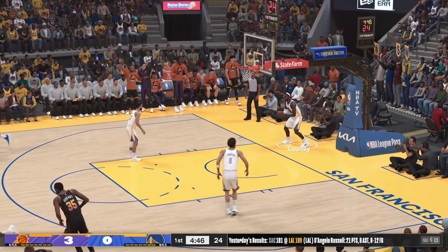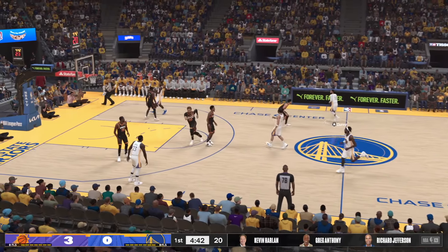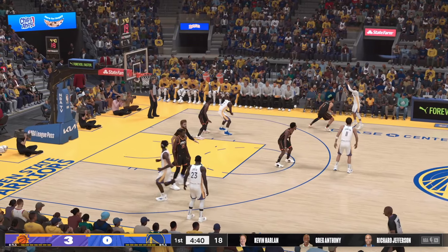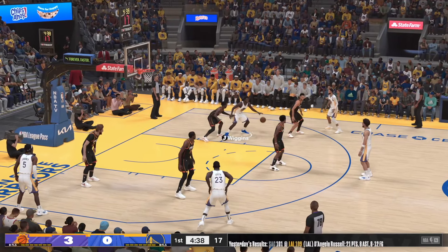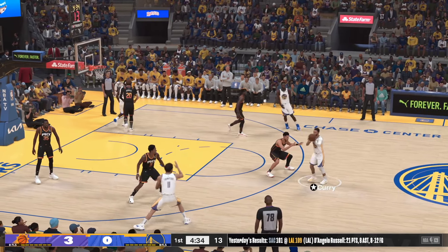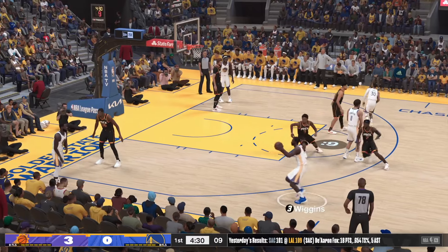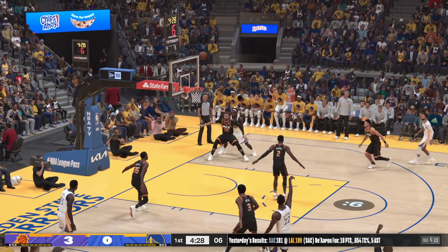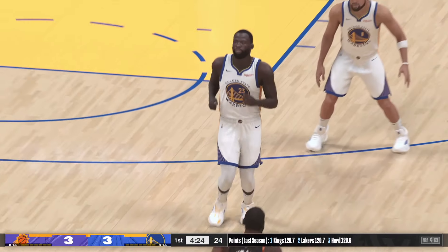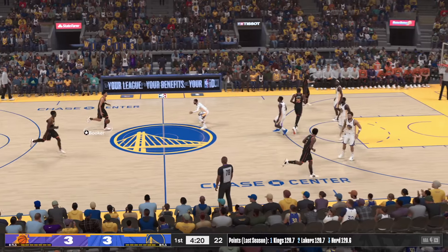The opening lineup for the Suns — the big three all on the floor. Booker and Beal are the guards, KD at the four, then there's Yusuf Nurkic and Okoge at the three. Back to Curry, pass to Thompson — Wiggins against Beal, and Wiggins gets it to go on the assist by Green. Wiggins getting some instant payback for that three on the other end — you just gotta love the competitive fire.